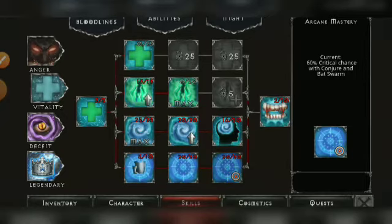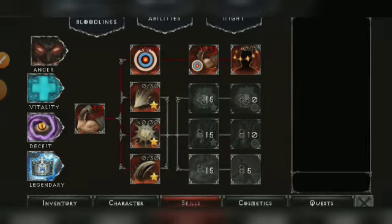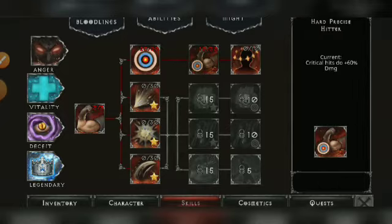Next, move to the Anger bloodline. You want to upgrade Hard Precise Eater to max — you need about eight points to unlock it first. Then upgrade Precise Eater to max, which needs 20 points.